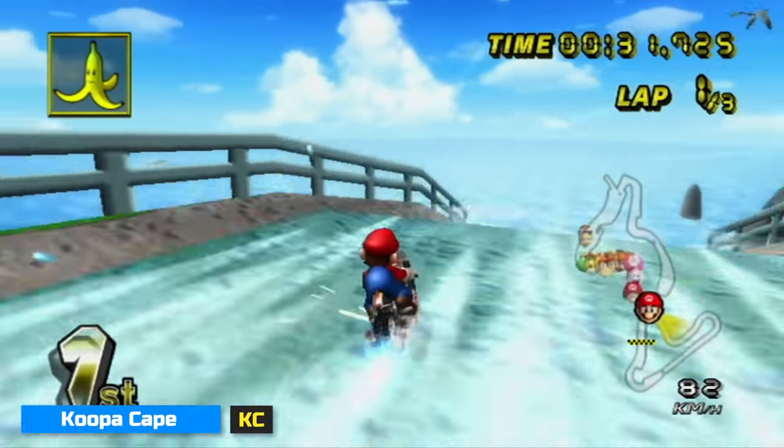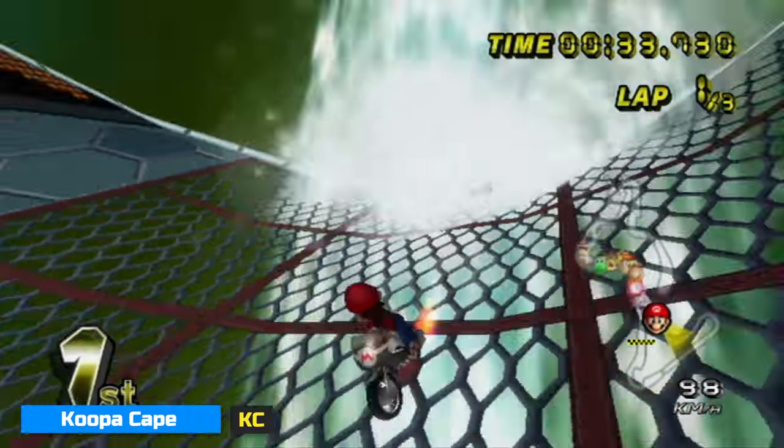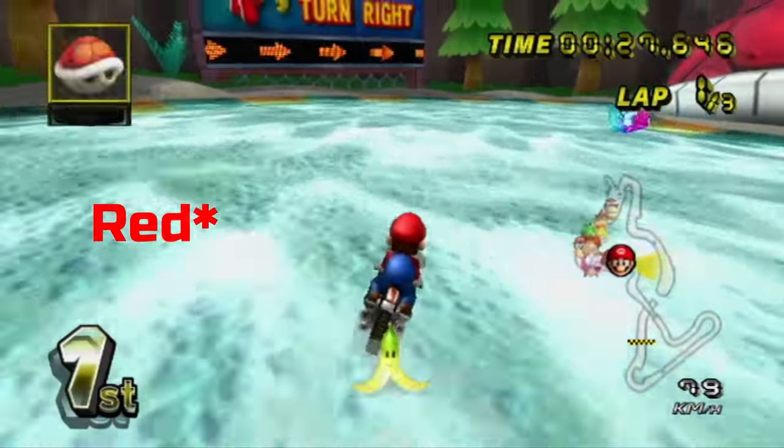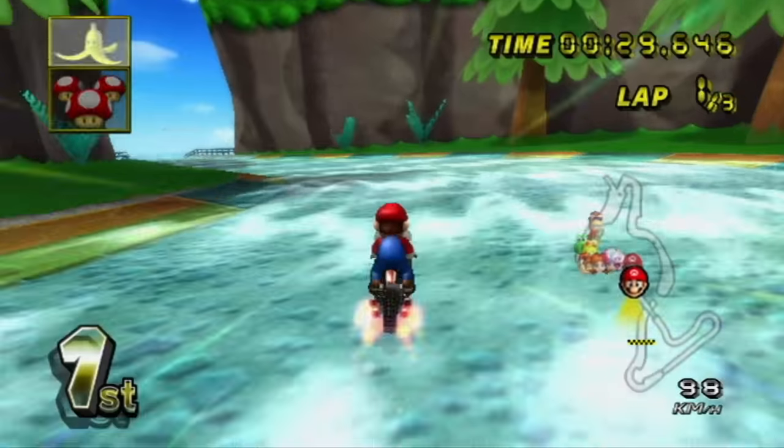Koopa Cape's most common trap spot is at the bottom of the waterfall. However, bananas and fibs aren't affected by the water flow, so the big green shell zone sometimes has a few traps hiding behind it.